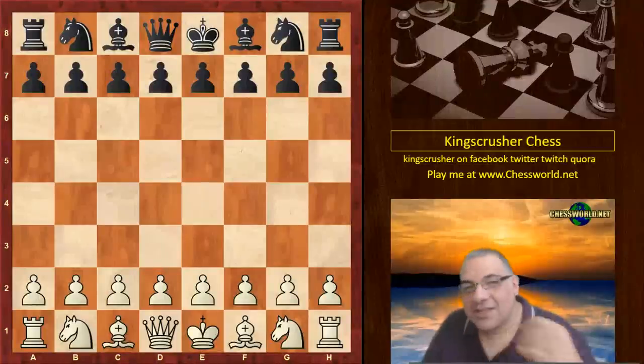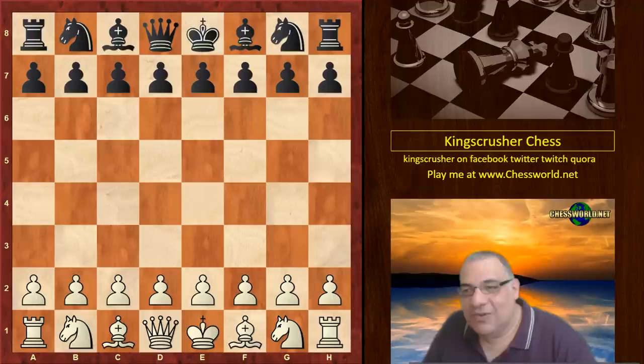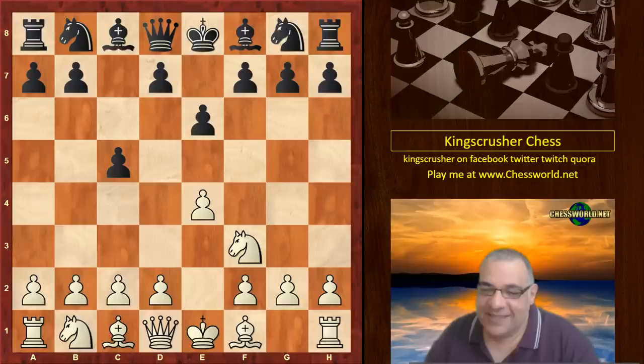Hi all, I have a Christmas cracker of a game to show you today. August Salbach was playing against Herman Polmeischer — excuse the pronunciation. We have e4 from August Salbach, the Sicilian Defense: Knight f6, e6, Knight c3.